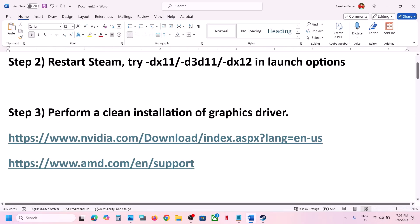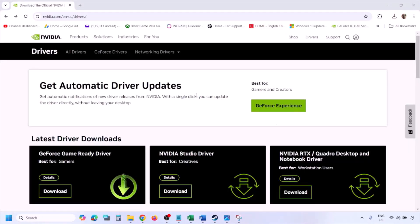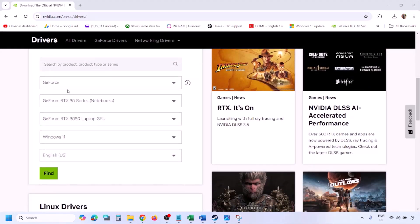The next step is to perform a clean installation of your graphics driver. If you have an NVIDIA card, go to the NVIDIA website. If you have an AMD card, go to the AMD website. I'm showing for NVIDIA, so go to the NVIDIA website and select your graphic card from the list.